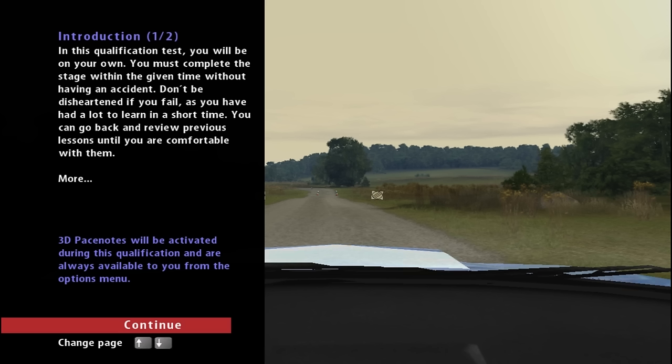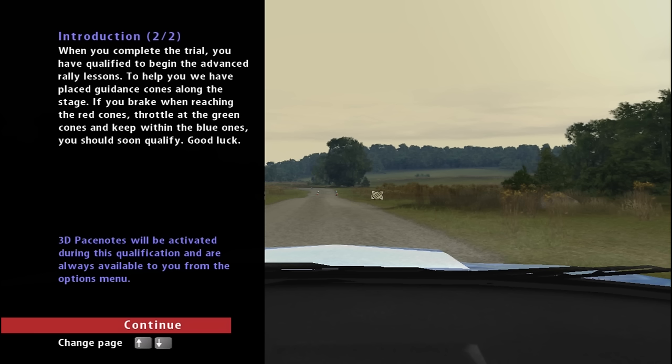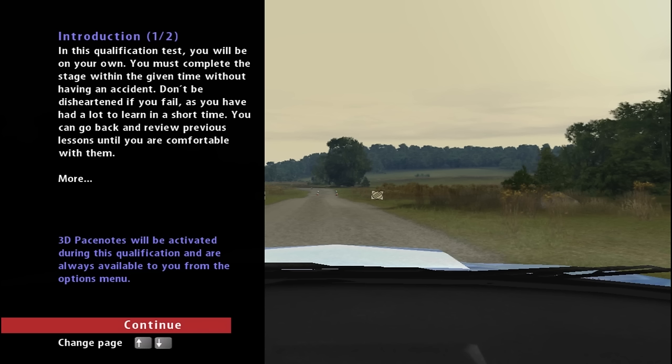In this qualification test, you will be on your own. You must complete the stage within the given time without having an accident. Don't be disheartened if you fail, as you have had a lot to learn in a short time. You can go back and review previous lessons. When you complete the trial, you have qualified to begin the advanced rally lessons. Guidance cones are placed along the stage — brake at the red cones, throttle at the green cones, and keep within the blue ones.